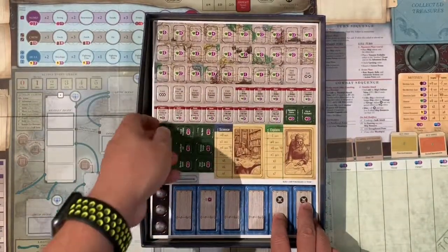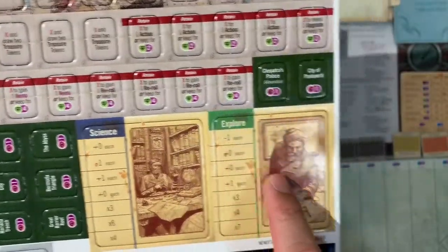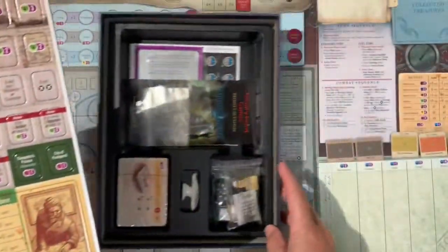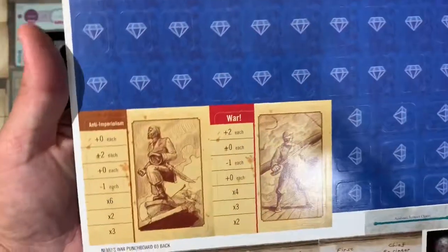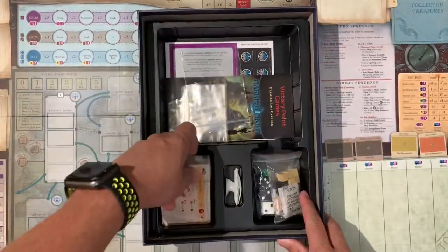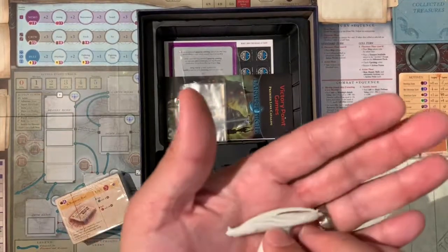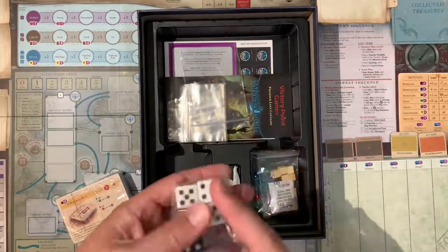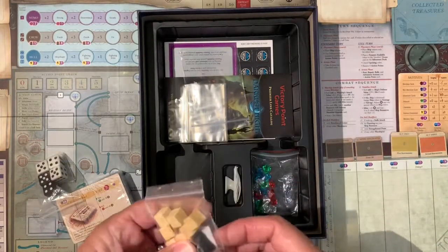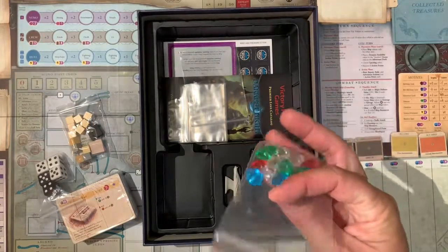These look like victory points. Here is one of the win condition scenarios — if you want to go for a science victory or an explorer victory, you would lay this down on the board. It gives you different point setups based upon what victory condition you're going after. There's also anti-imperialism and war. And here are all of the cards, the little Nautilus miniature, some standard six-sided dice, some resource cubes, flat cubes, and some crystals.